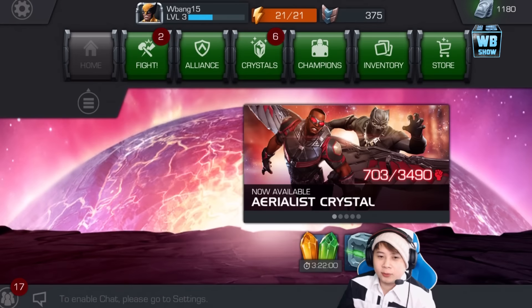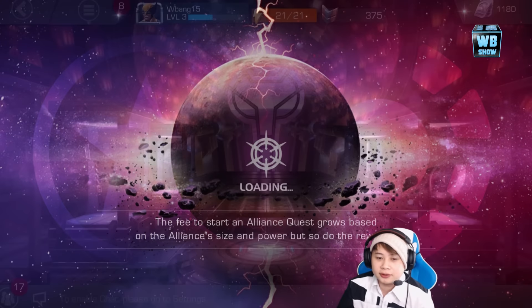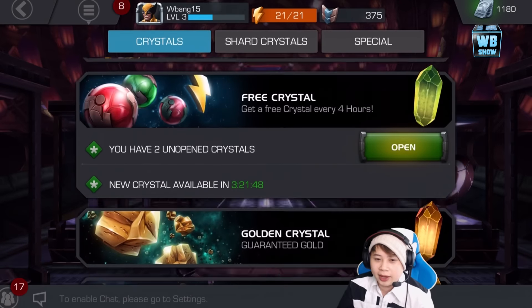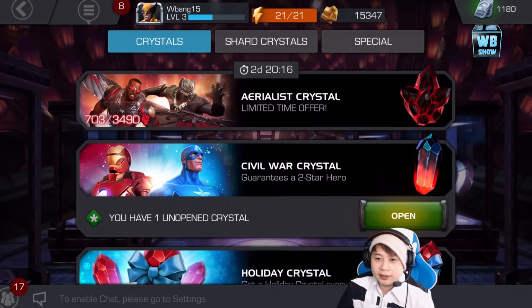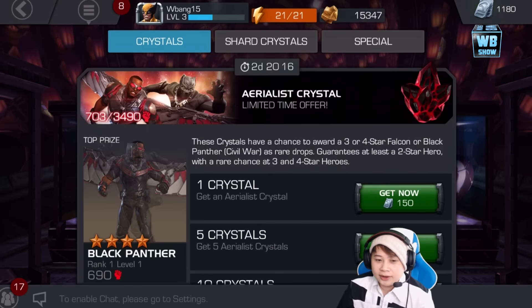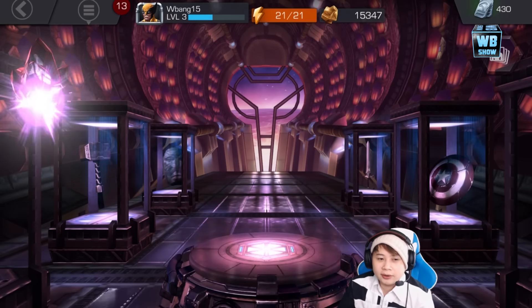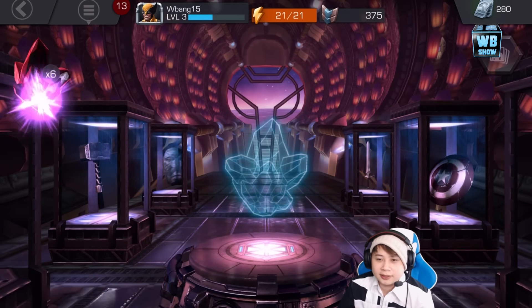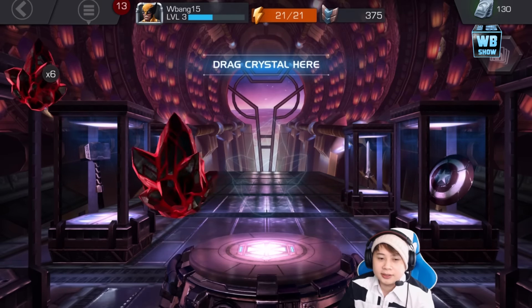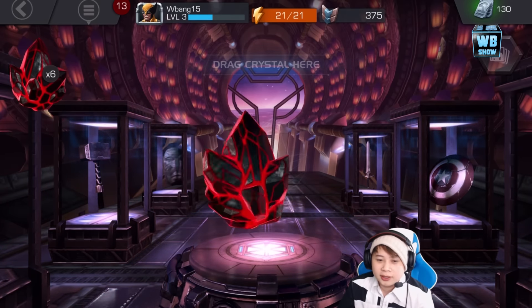Alright guys, we're back and we're going to open some of the crystals. We got some crystals that were still here - like the gifting crystal from Christmas as well as the Civil War crystal. We have some units and we're going to pick up 5 from that stash. I might as well pick up 7 in total - lucky 7. We're going to spin the first crystal. You'll notice it is basically the colors of black and red with a really bright red aura surrounding it. Let's spin it and see what we get.